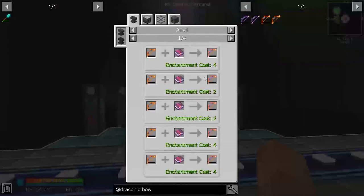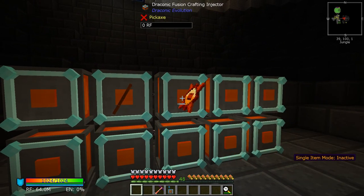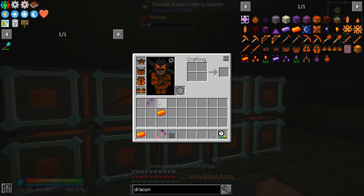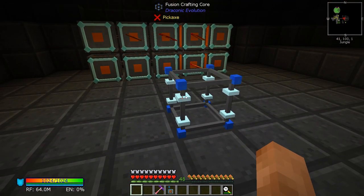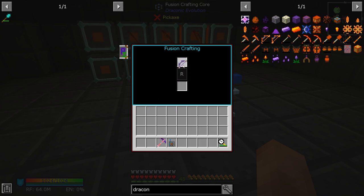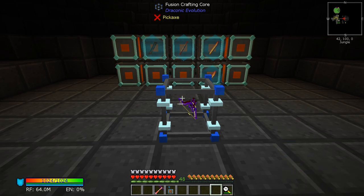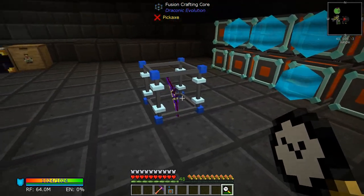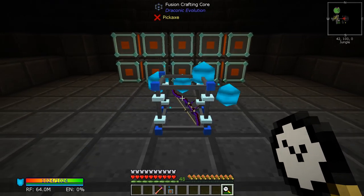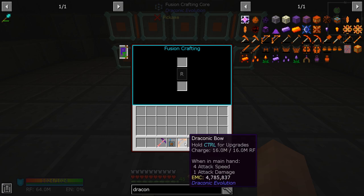Now to make this, we're going to have to get all this other stuff together. So I'm going to get this, this, and two of those. Fantastic. Let's get on with this. Let's get this set up, let's separate these. Put that there, there and there. And then we should be able to put the bow in here like this. Fantastic. Let's click start - that should make us this awesome bow. That looks really weird in there. What a strange bow. Anyway, here we go. Let's speed this up. And there we go - fantastic. We've got the Draconic Bow, fully charged and ready to go.